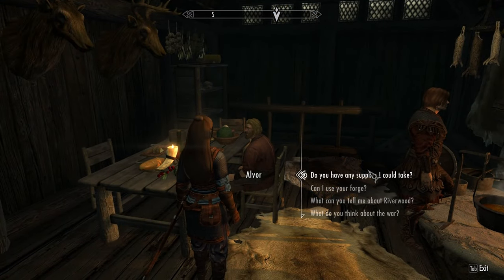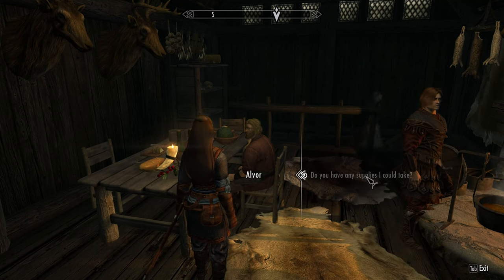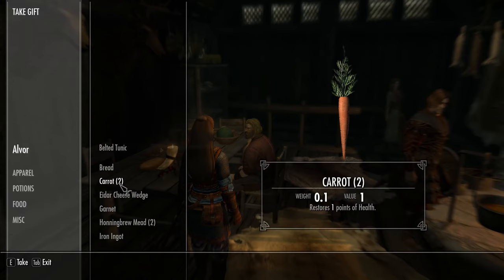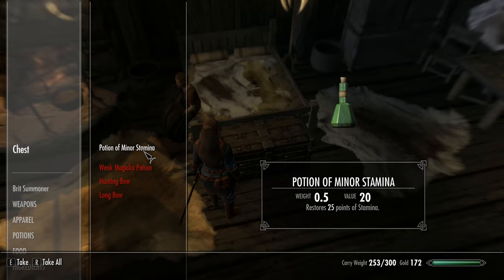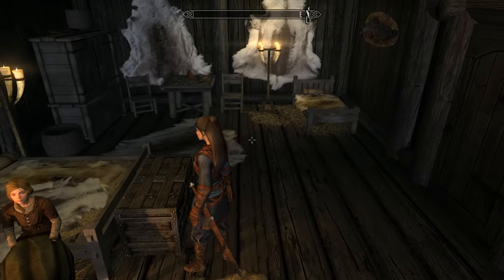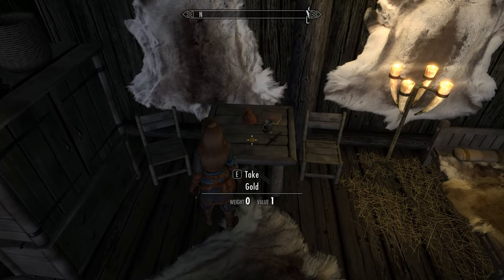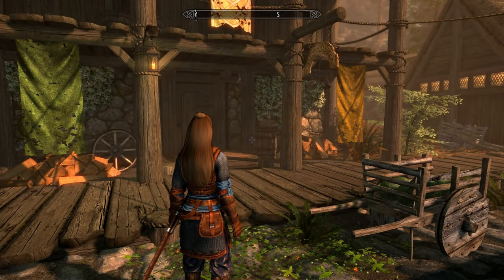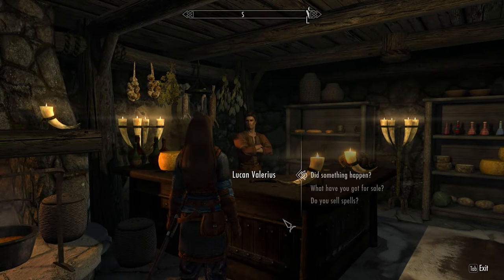Eventually Hadvar takes you to his uncle Alvor, who is Riverwood's blacksmith. Complete some dialogue with Alvor and ask him for supplies — he'll open his inventory and give you a load of stuff. A lot of the stuff around the house has a free tag, so go around and take as much as you can, but make a quick save first as it's easy to take stuff marked as stealing by accident. More importantly, the pile of iron and steel ingots which spawn next to the workbench outside Alvor's house can be taken freely — but don't take them yet, as we'll be coming back and it will save your carrying capacity.